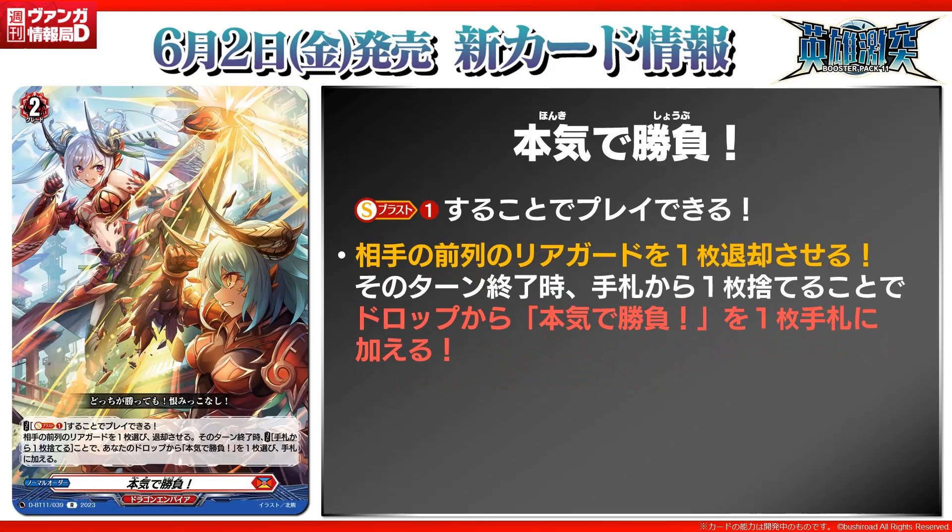Serious Fight is a grade 2 normal order with the skill: you play it by soul blasting 1, then choose one of your opponent's front row rear guards and retire it. At the end of the turn, you can discard a card from your hand, choose a copy of itself from the drop zone, and put it back to your hand. Basically a generic retire engine, but if I'm being honest, there are better options, and Eugene cards you can technically use over this, since some cards designed for Eugene are still generic for every Dragon Empire deck and can still retire.